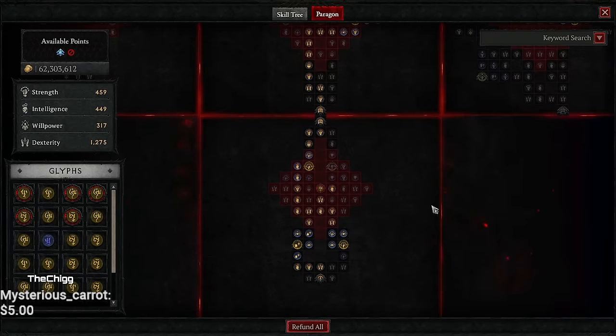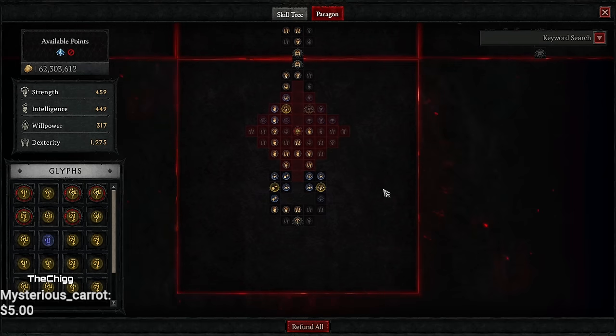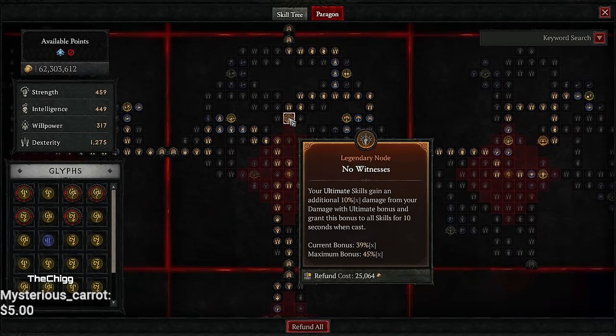Before we hop into the paragon, remember: everything you get aside from the legendary nodes and the glyphs is for you. If you need to change something up, change it up. Make sure you get your armor nodes, your HP nodes, everything you need. The first glyph is Control — it gives increased damage to crowd-controlled enemies, increased damage to chilled and frozen, plus a couple other bonuses. Then we have No Witness: using your ultimate skill grants an additional 10% damage, so just use your ultimate when it's up — it's a flat 39% damage at all times, up to 45% with enough damage on your gear.